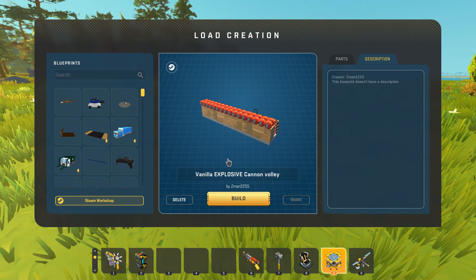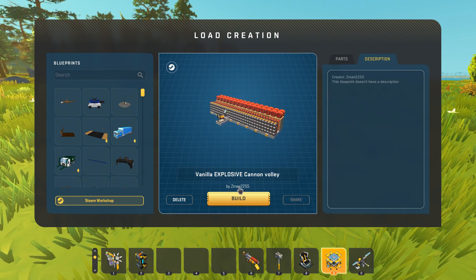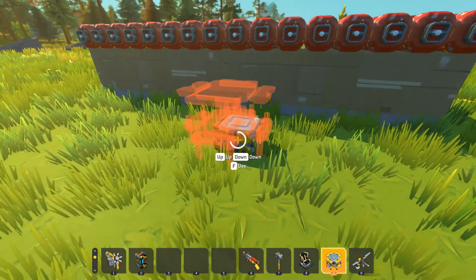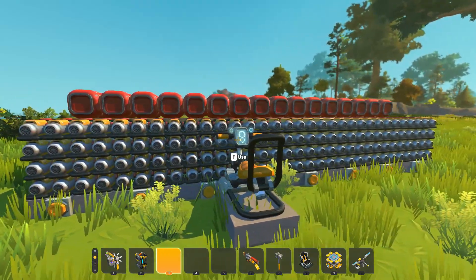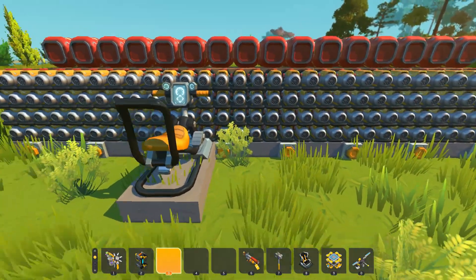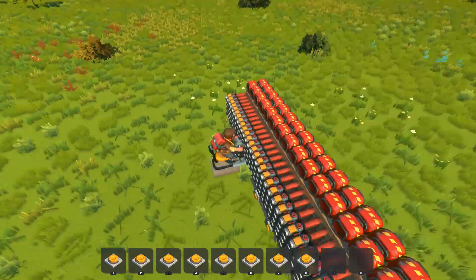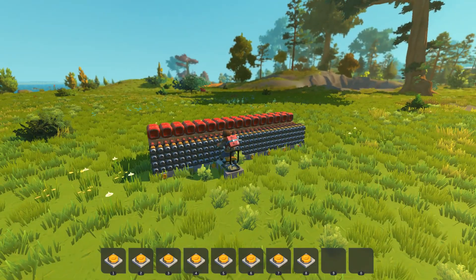Next up, we're going to be checking out the vanilla explosive cannon volley created by Z-Man 2255. So this looks like a rather dangerous creation. That's a lot of spud guns. I wasn't sure what to expect here, but let's just hop into the seat. This must be like just a different set of explosives on each button. I don't know, but I have a guess here. So let's just try number one.